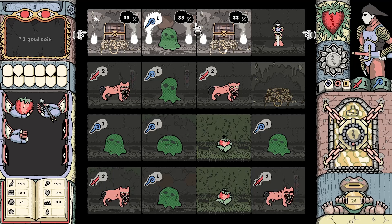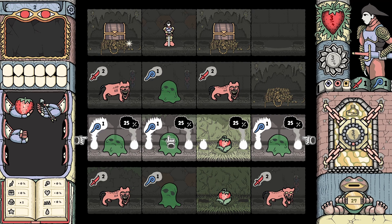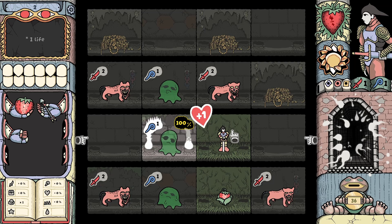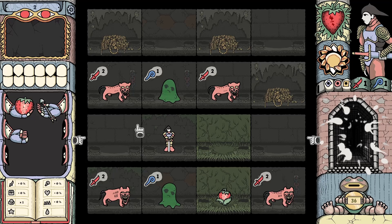We don't really need anything else and we've got free health. This is perfect. We've opened up the door and we've got our extra life back. I don't think anything happens if you get an extra life on top of... Just some information sometimes. Let's go — we've got them all.